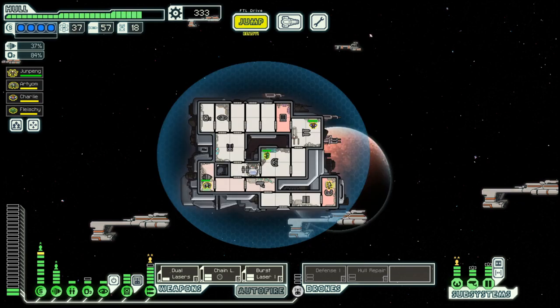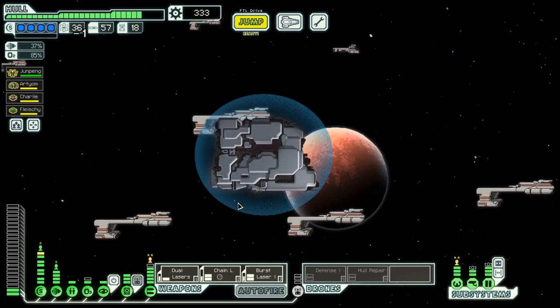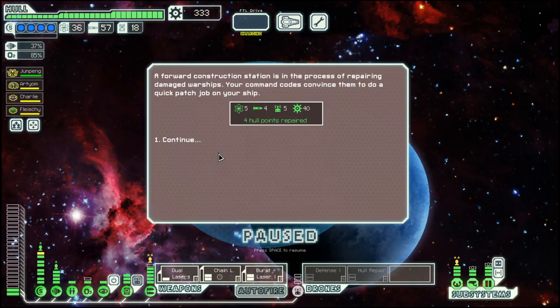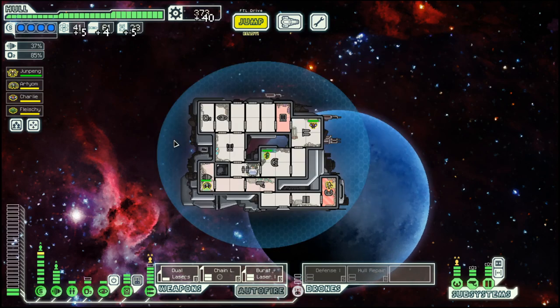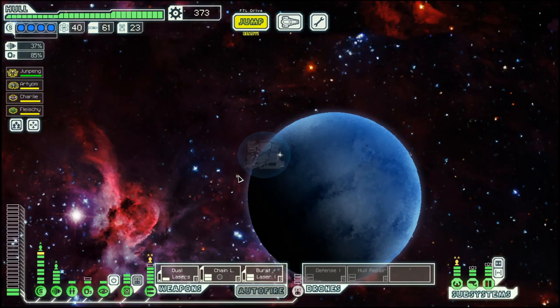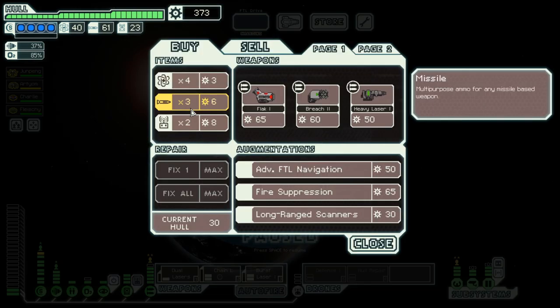We are in the Anti-Cruiser Layout C, final sector, as you can see. We have a small crew and a weak weapon system, so hopefully we can find something in this store here.